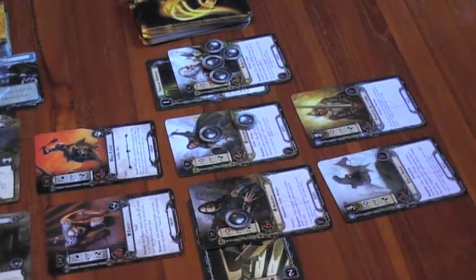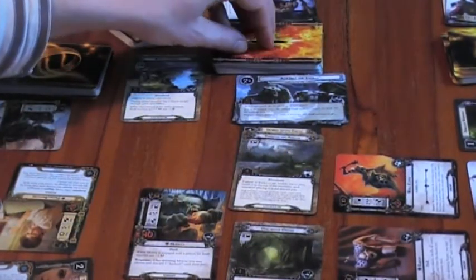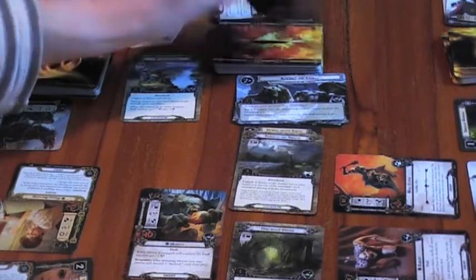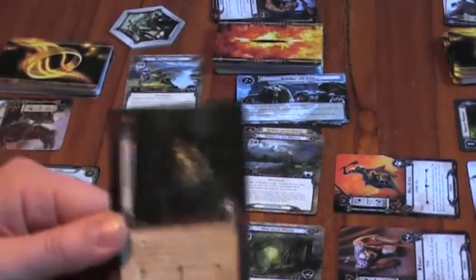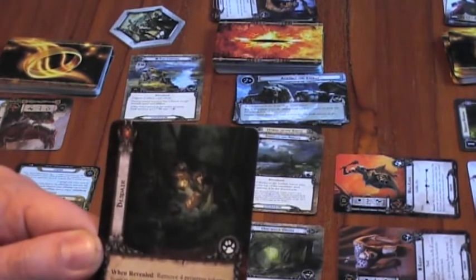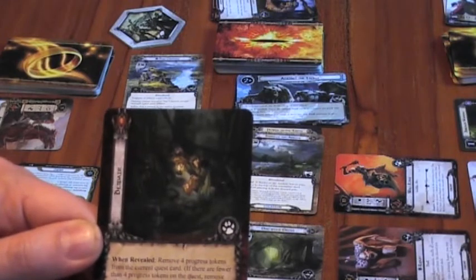If we knock these guys out quickly it might work — let's give it a crack. Now the encounter phase: reveal one card per player. I get Despair — a treachery card. When revealed, remove four progress tokens from the current quest. We haven't got any, so no effect.